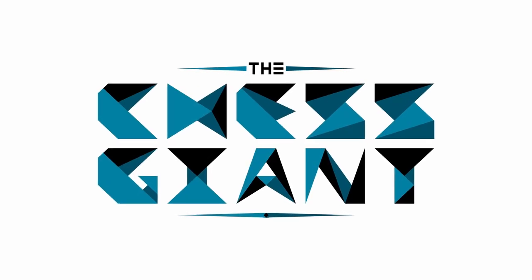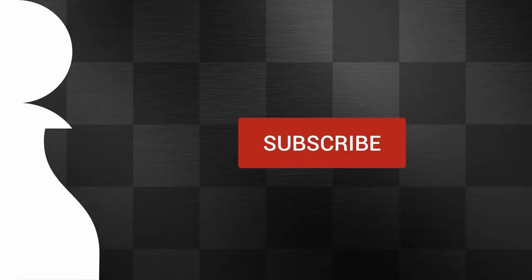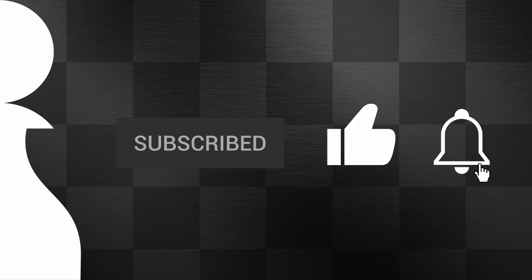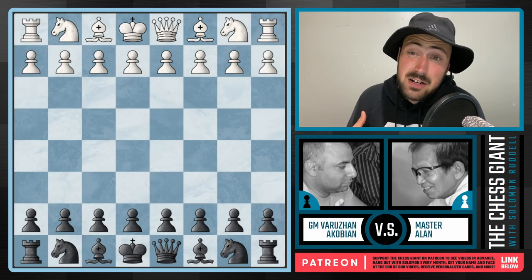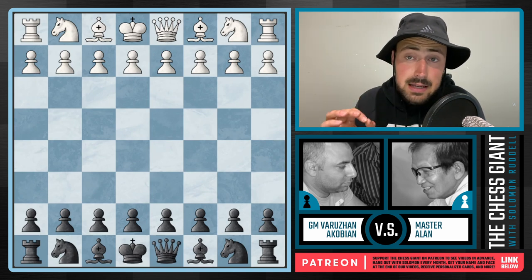What's up guys, welcome to the Chester Answer Boisella. Today's video I'm going to be covering an evergreen chess game between Master Allen playing as white and Grandmaster Virujan Akobian, a top tier GM level player, playing here as black in a blitz game.